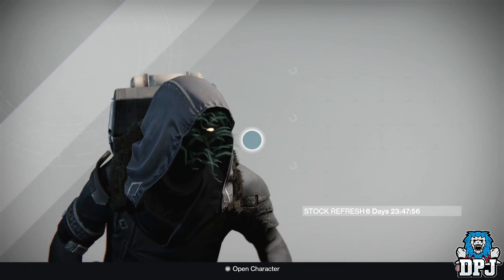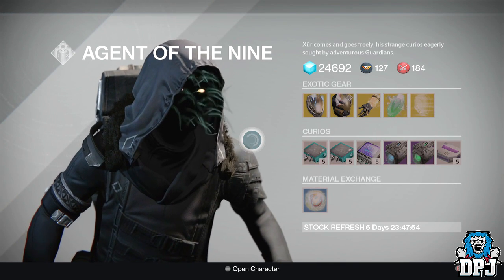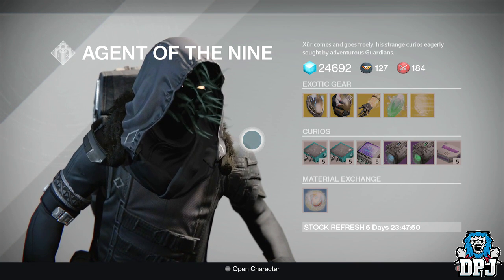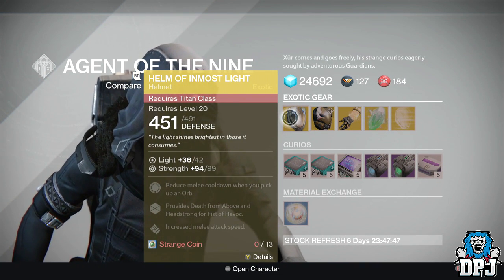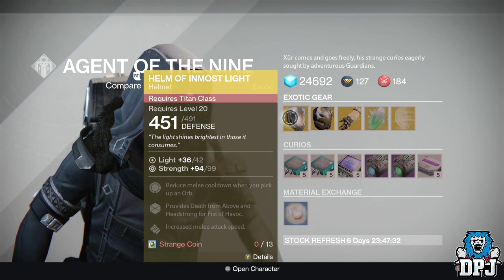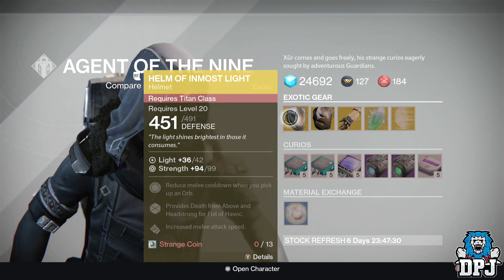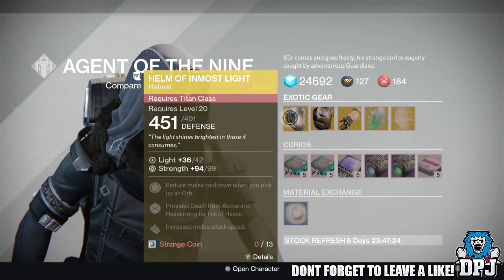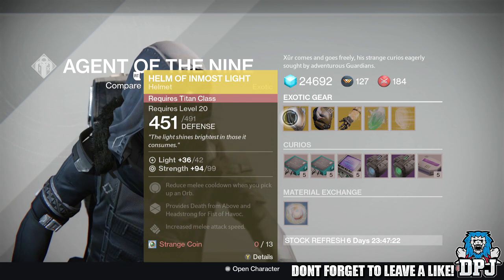No weapon this week — that's crazy. For the Titan we have the Helm of Inmost Light. This will cost you 13 strange coins, offering 99 strength. Mods are reduced melee cooldown when you pick up an orb, provides Death from Above and Headstrong for Fist of Havoc, and increased melee attack speed.